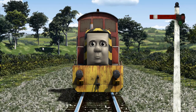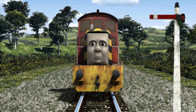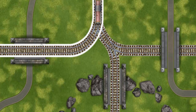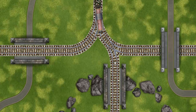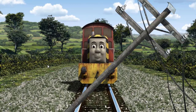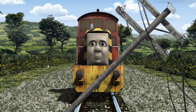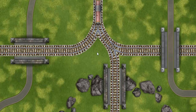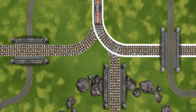Salty was on the wrong track. He needed to go a different way. Find the track that goes under the bridge.